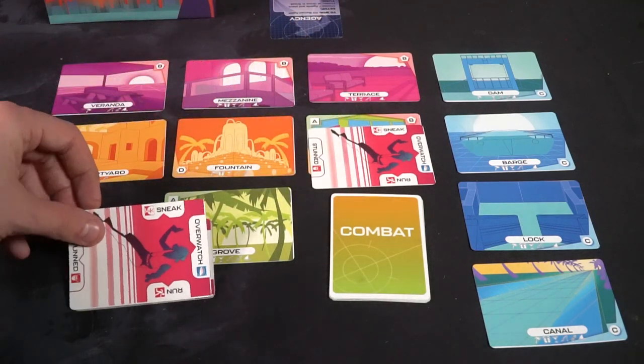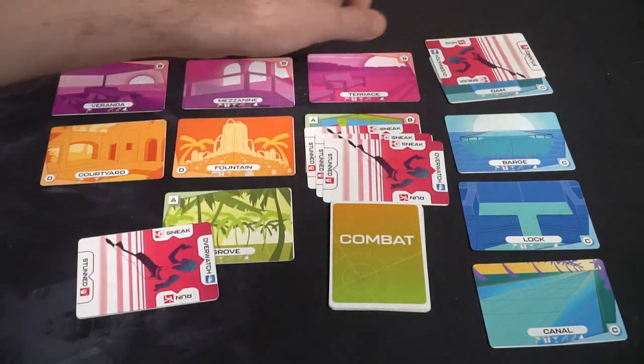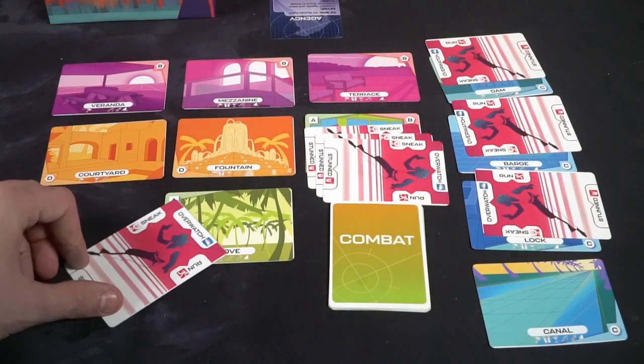For movement, you can either run or sneak. If you sneak, you're only going to go to adjacent locations — an adjacent location shares a color or a letter. The grove is an A and the plaza is an A, so it would go A to A, and you'd turn your card to say sneak. You can choose any number of agents to share the same space. If you run, it allows you to go anywhere on the board, but you have to set them to the designated run side. The burned asset has certain cards that can affect agents that choose to run.